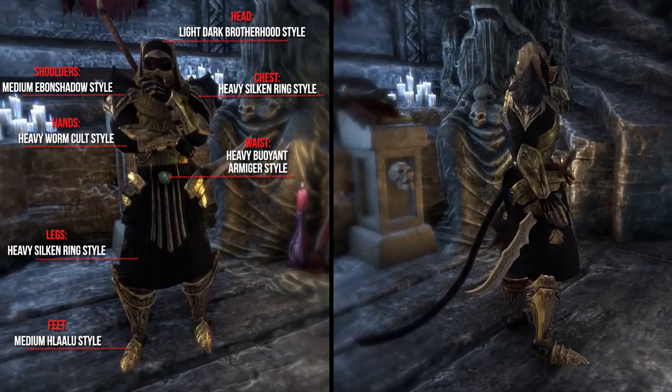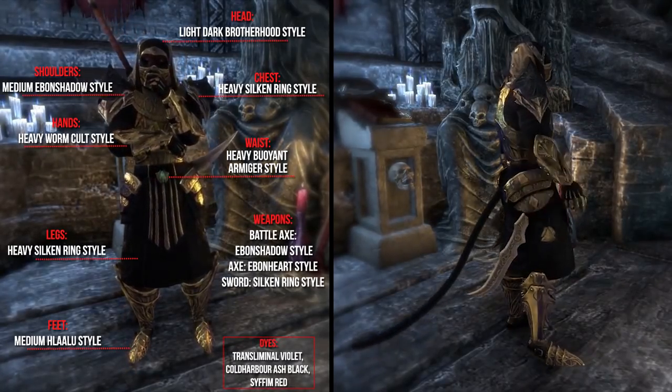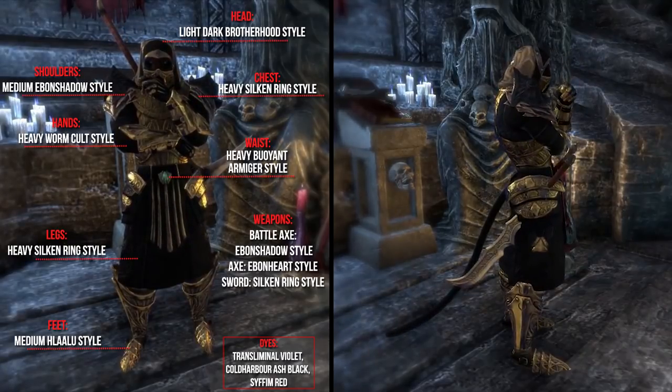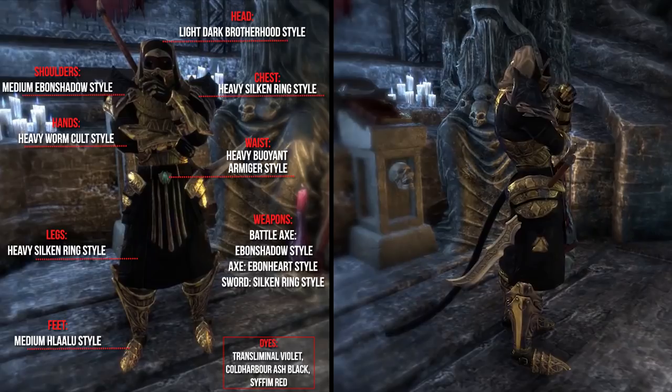As weapons he uses a Battle Axe in the Even Shadow style and also an Axe and a Sword in the Even Hard Packed style and Silken Ring style. To dye his gear he used Transliminal Violet, Gold Harbor Ash Black, and Ziphrim Red. To enhance his look even more he uses the Telvanni Magister personality. The application cost for this outfit is around 20,000 Gold.